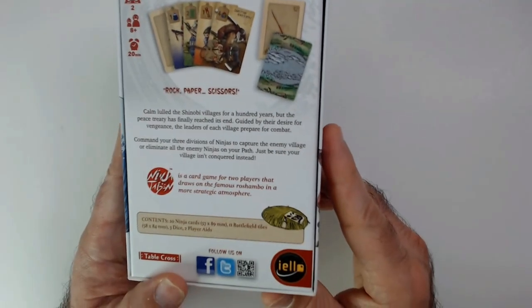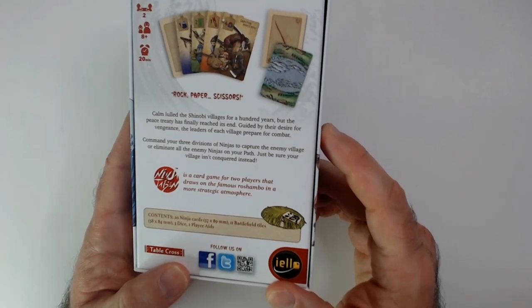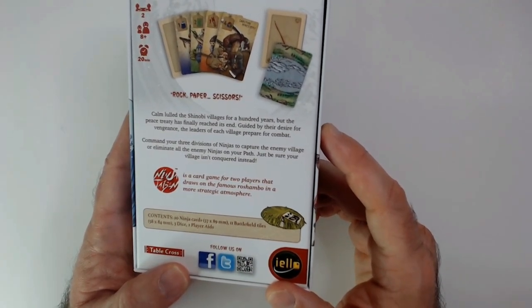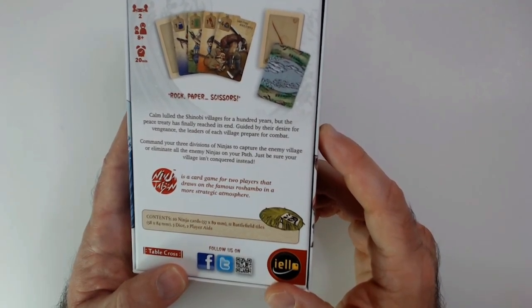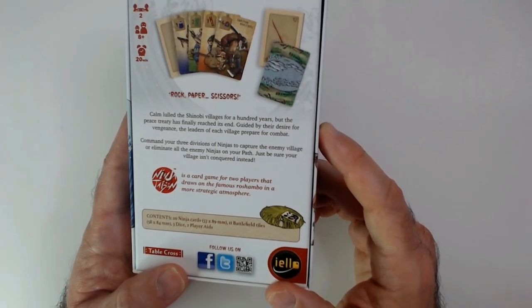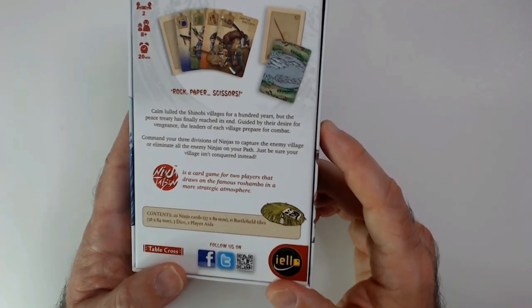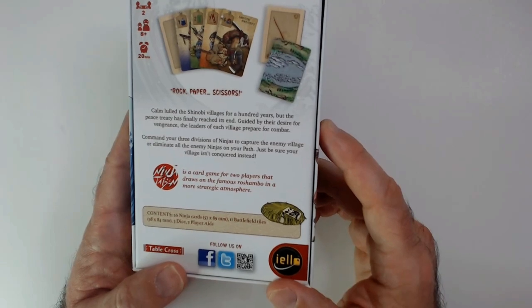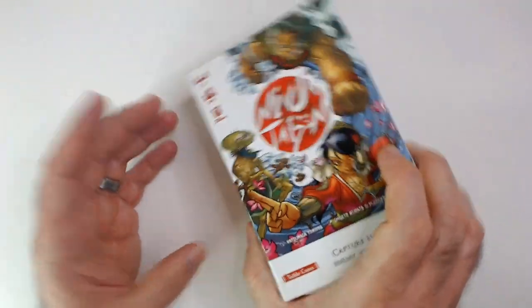So it's rock paper scissors. A calm law to shinobi villages for 100 years, but the peace treaty has finally reached the end. Guided by their desire for vengeance, the leaders of each village prepare for combat. Command your three divisions of ninjas to capture the enemy village or eliminate all enemy ninjas on your path — just be sure your village isn't conquered instead. It draws on the famous Rochambeau in a more strategic atmosphere.